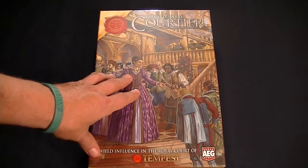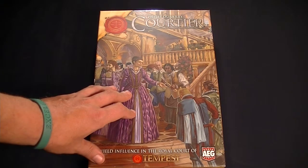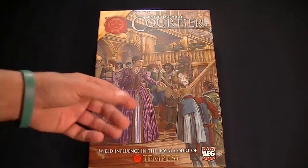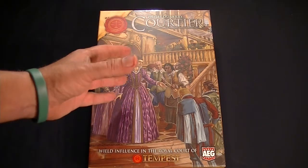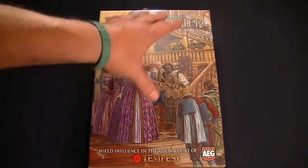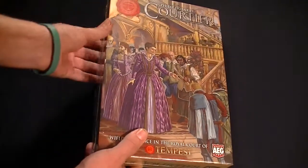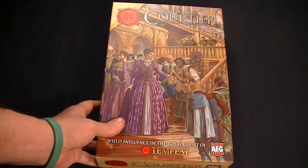It's designed by Philip Dewberry. It's for two to four players, ages 10 and up, and should be able to be played in about 45 minutes or so. As we saw in Dominare, you were looking to control Tempest through utilizing different agents, different personalities and characters in the city itself. In Mercanti, you were looking to become the wealthiest and most powerful merchant house in Tempest. Now, in Courtier, you're looking to be able to control the court of the city as well. So let's take a look inside the box and see exactly what we have with Courtier.